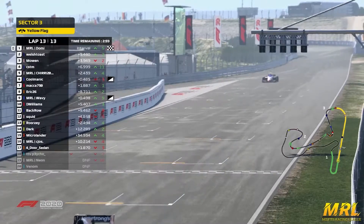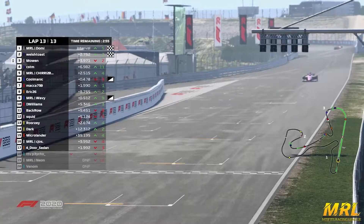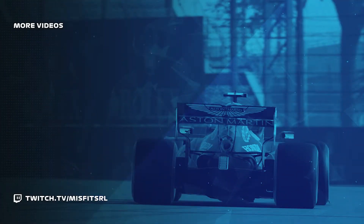Mannix seems happy with this win. And Domi will take the flag. Welstos will be second here on the Cherus car. Moen takes third. I hope you guys enjoyed our highlights from this week. See you in the next week — it's going to be Spain.